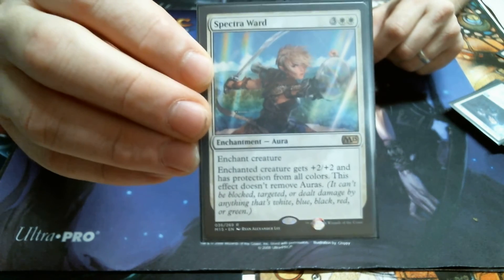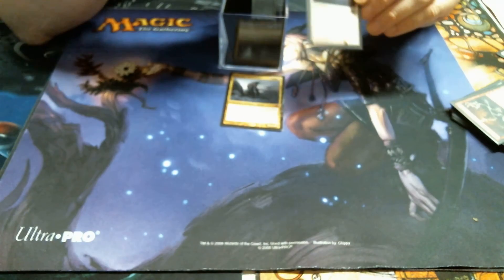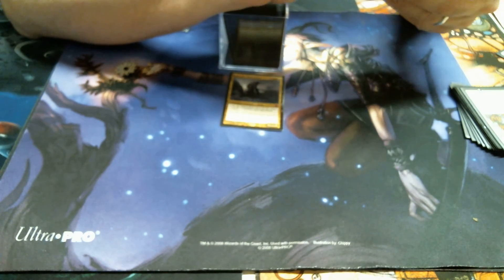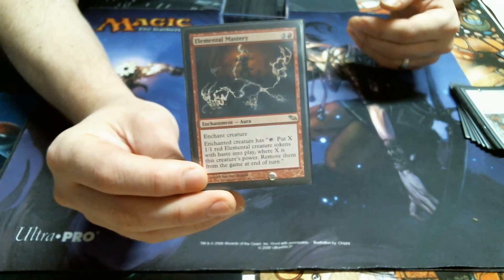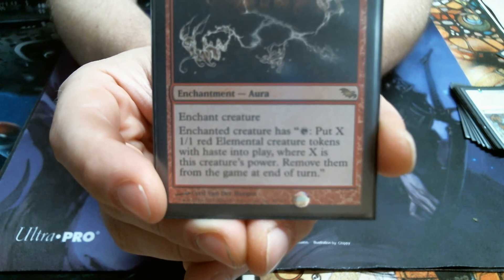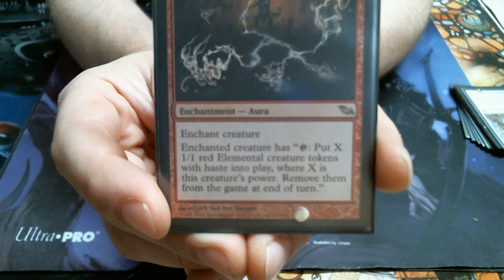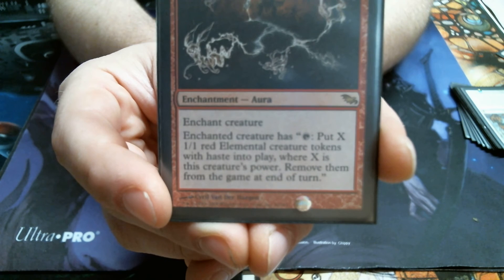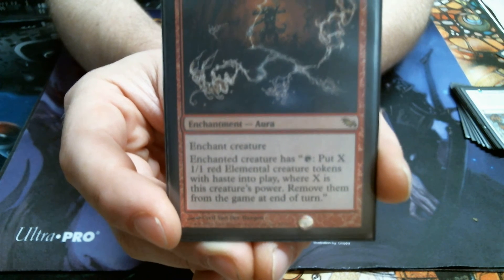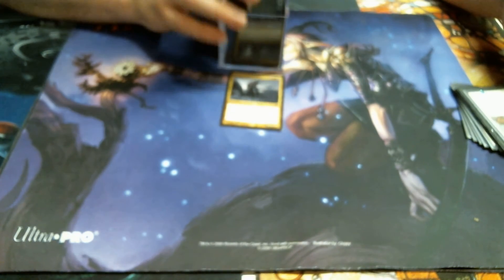Spectre Award — I really like how they worded that: plus two plus two and has protection from all colors, but it doesn't remove auras. Sweet. Of course we've got to have the O-ring. That makes a crazy amount of tokens — enchanted creature has: tap, put a million 1/1 elemental creature Haste tokens into play and remove them from the game, where X is power. This is for if somehow they fix it so you cannot attack with your guy — you've got other options. At four mana it's not bad, especially when you've got a crazy big guy.